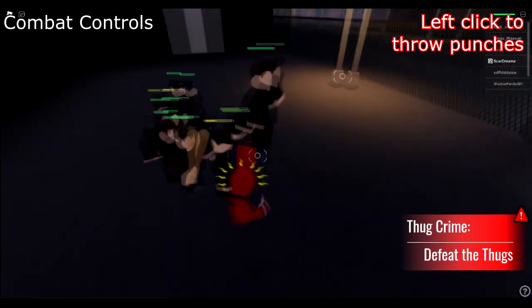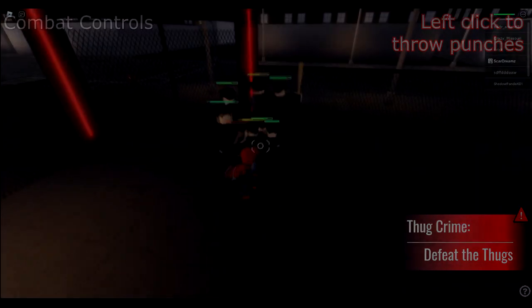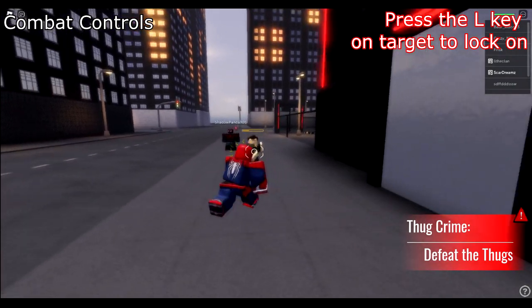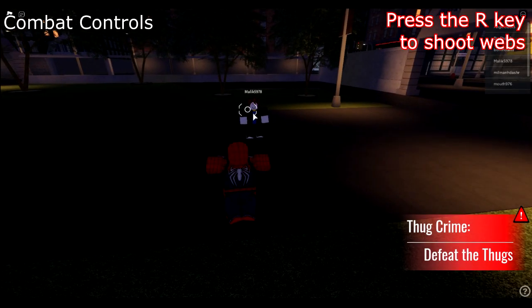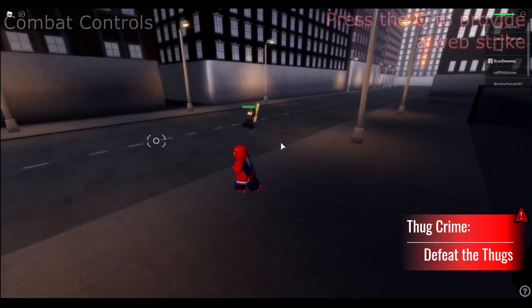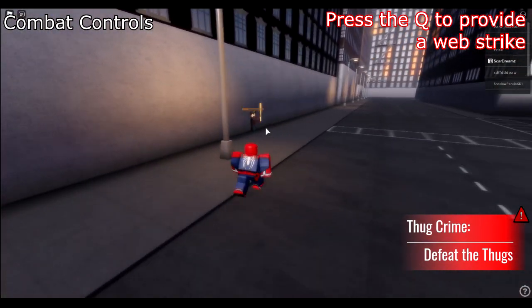Next up are the combat controls. To throw punches, aim towards your enemy and left-click. To lock on to the intended target, aim towards your enemy and press L. To shoot webs at an individual and trap the enemy, press R while using the mouse to aim. Pressing Q on a target provides a web strike or a web pull on your enemy.